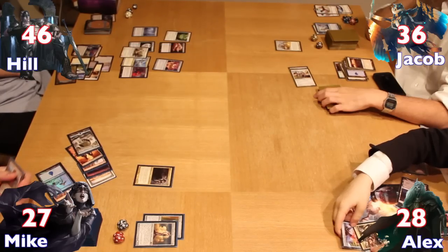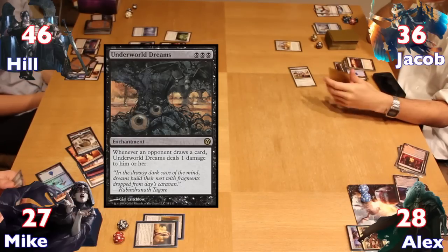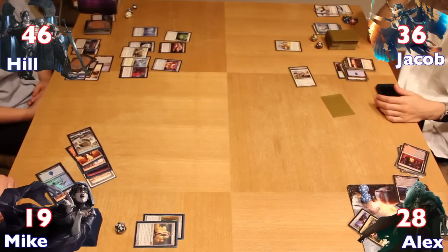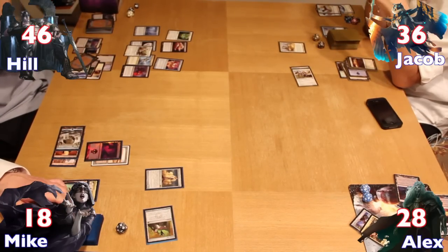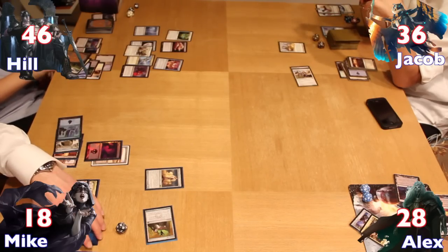Hilariously, Alex dropped a Meteor Crater a couple of turns after his Starstorm, then tapped out to cast and equip Swiftfoot Boots. He also cast a key piece for Nekusar — his Underworld Dreams. Alex attacked Mike, forcing Jeleva back to the Command Zone again, and dealt 8 damage to Mike. On Mike's turn, he drew and took 1 from the Dreams, used the Vat to replace Solemn again, fetching another Island and attacking Alex for 2 more.